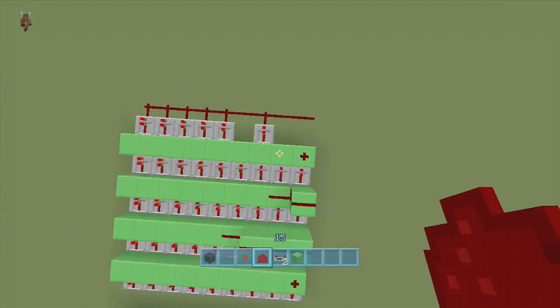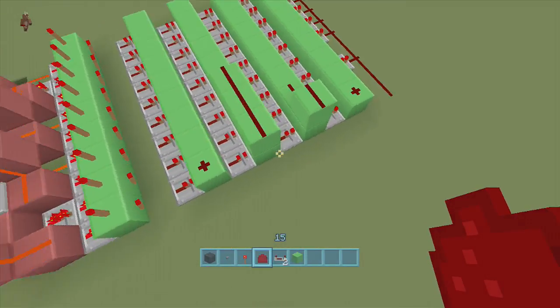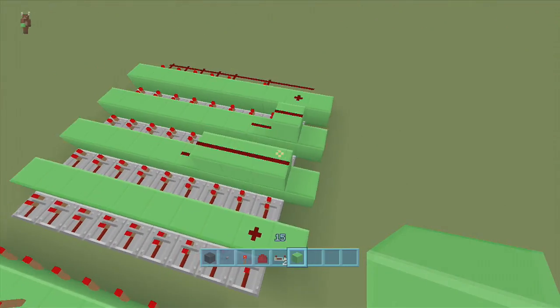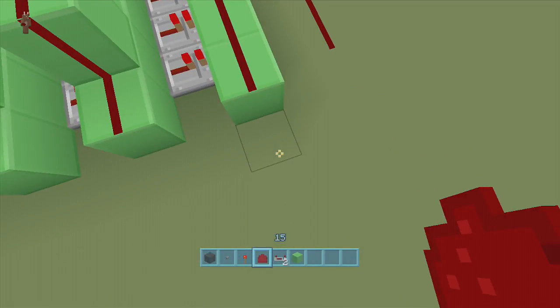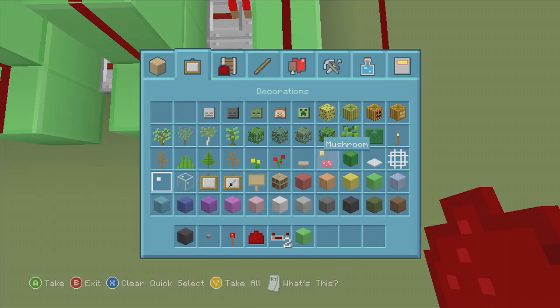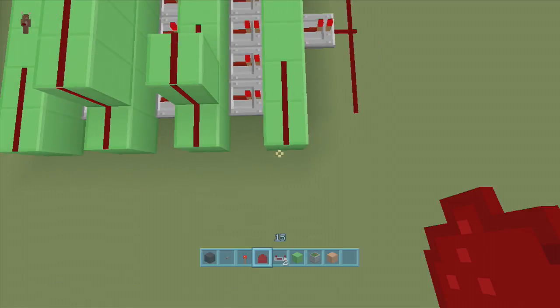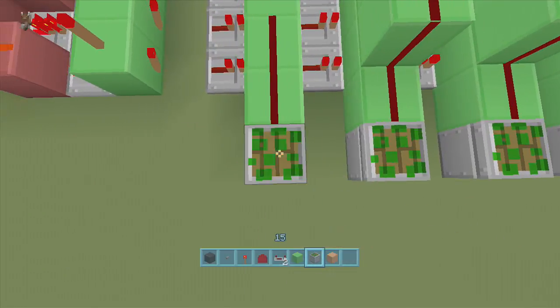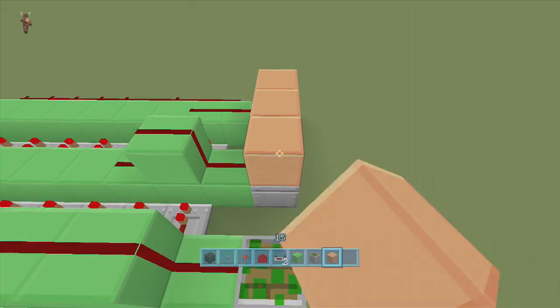Make sure you delete the back repeaters for whichever rows correspond to your digits, or it won't work. Come out one more block from where the signal was brought over, and put dust on top of those blocks too. This is where we put in our input memory - it's kind of like a memory unit that memorizes which number is which. Now pull out some sticky pistons and place one up from each dust position.